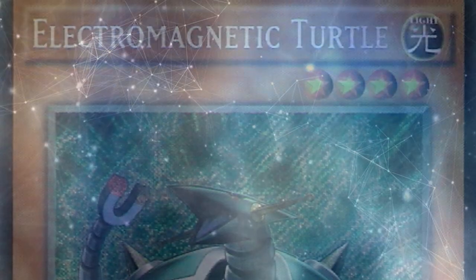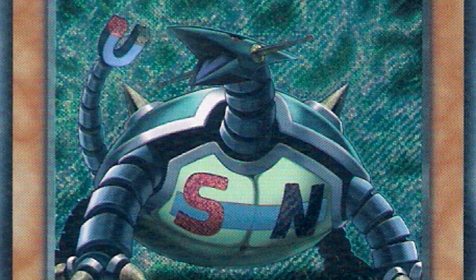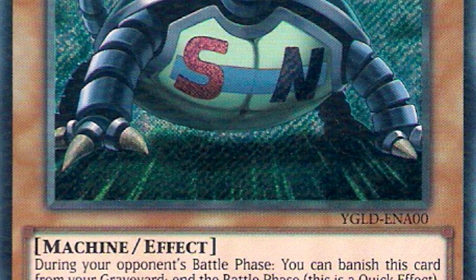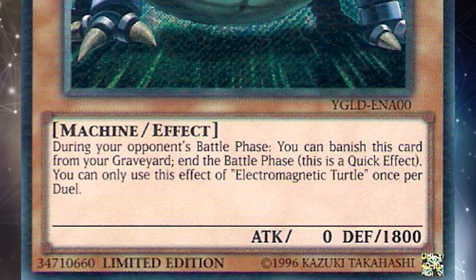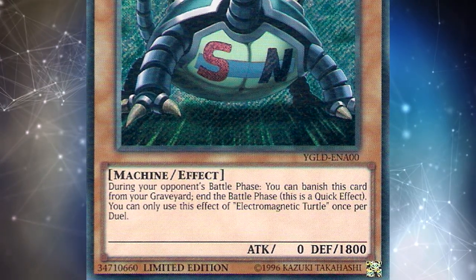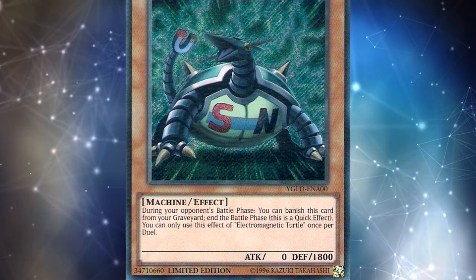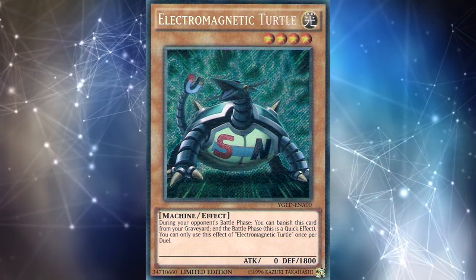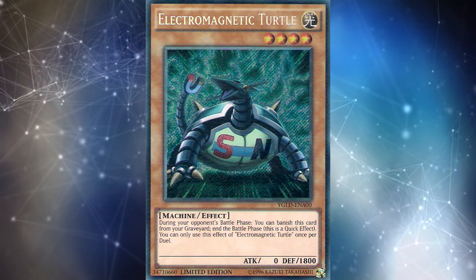Electromagnetic Turtle is another turtle card that actually saw a little play. It would have been played more if released about 6 months earlier in the TCG. In the OCG it saw play in tons of decks for much longer, but the TCG got it a little too late. A couple people played it in Lightsworn or Infernoid decks running That Grass Looks Greener — those decks would mill around 20 cards on the first turn, and milling one copy of Electromagnetic Turtle was valuable in certain matchups. Sometimes OCG cards that were really good in one format arrive too late when they come to the TCG.